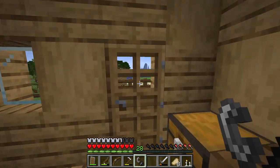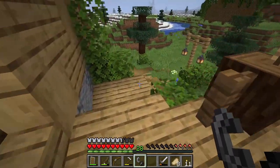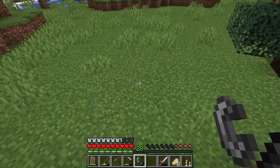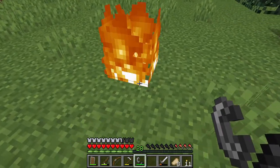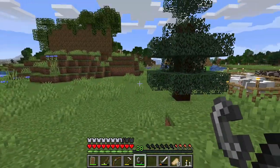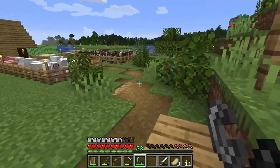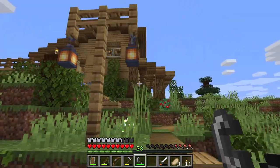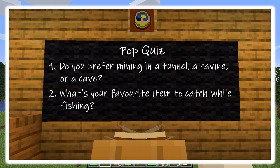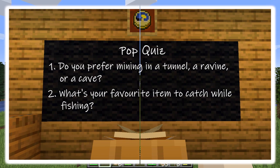If you right click on something, you get fire; left click and it goes out. Just be careful — don't light your trees or your house on fire, it'll burn down. I have fire tick turned off, so it won't spread. Now it's time for the pop quiz. Number one: do you prefer mining in a tunnel, a ravine, or a cave? And number two: what's your favorite item to catch while fishing? Let me know in the comment section below.